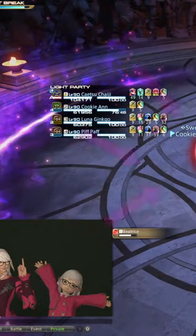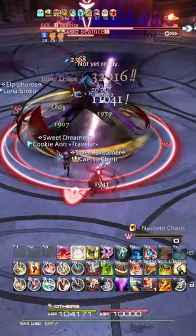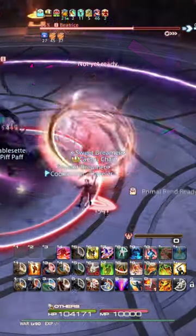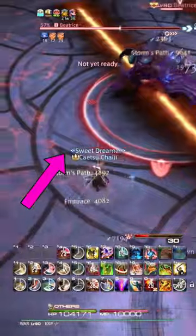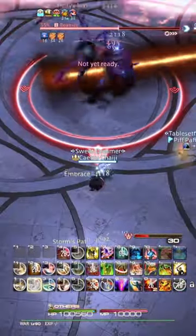For example, these lines in the Fell Court of Troia happen to explode in a set of circle AoEs that perfectly coincide with the circles on the floor down to the last pixel, allowing you to easily figure out where it is safe to stand.